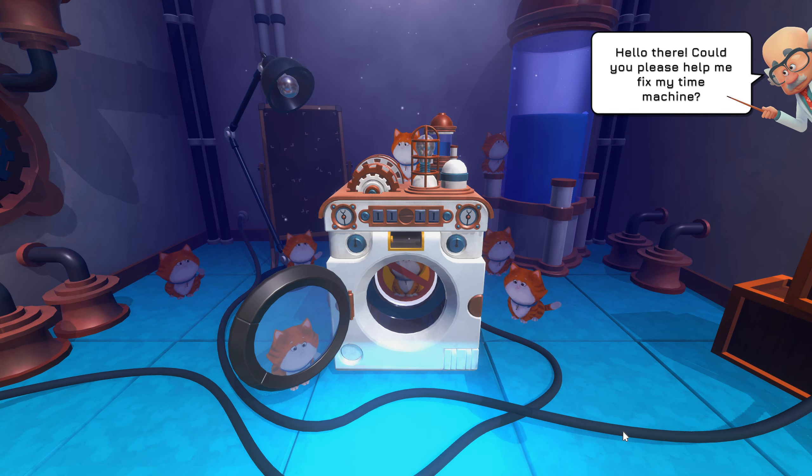Hello everybody, welcome back to Syntastic Gaming Plus. I'm Sin. Here we are in Cats in Time, and it looks like a washing machine. There's a whole bunch of cats saying don't go in there, and there are so many cute little kitties everywhere. I just want to hug them. They're so cute.